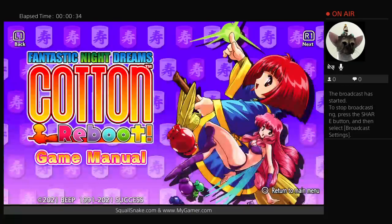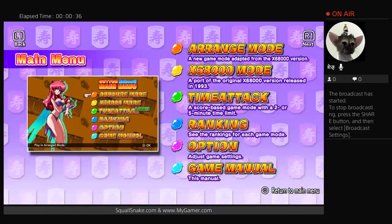The game manual is really cool. I'm going to fly through this real quick — you can cycle through the pages with the shoulder buttons. This explains what everything is. You have the new arranged mode, and then you can play the X68000 mode. You've got time attack, which is a two or five minute battle, and ranking options in this manual.